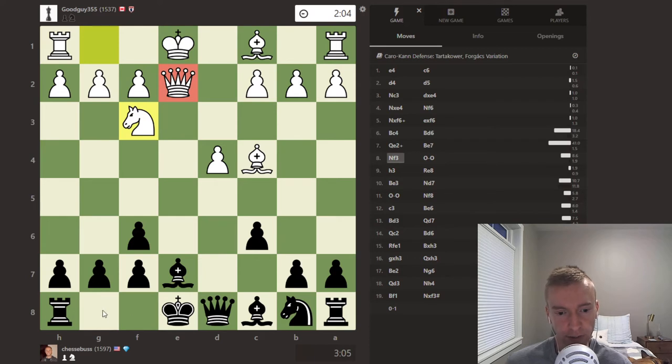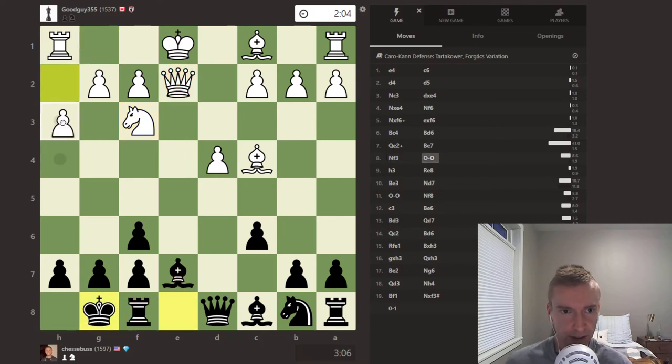Because this queen on e2 oftentimes is not on the best square if the rook comes to e8, pointing at the queen. So after knight f3, Jesse castles. h3 by goodguy355 prevents the bishop from coming to g4. But as we'll see later, he's going to regret pushing this pawn up to h3. Jesse loves seeing that pawn on h3 in the Tartikauer — I think this is the third game where Jesse has used this idea to get crushing attacks.